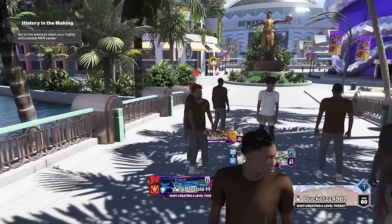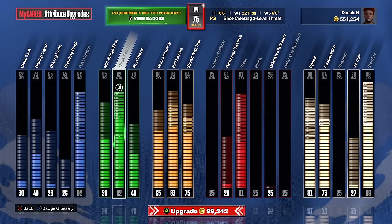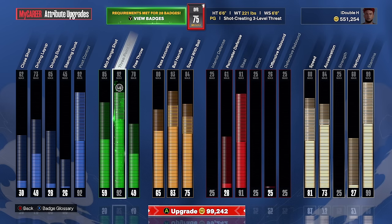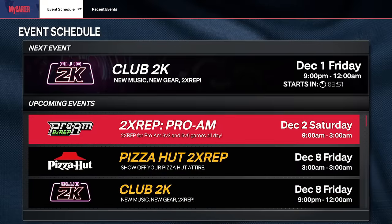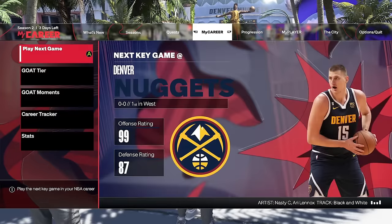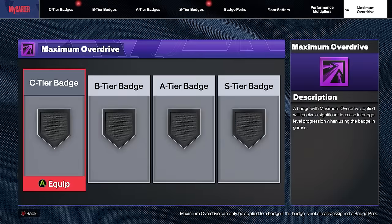We are in the park with the shot creating three level threat. We are a 60 overall. It is time to upgrade this build to our liking. We went with 92 post control to get gold unpluckable, 92 three-pointer, no mid-range because it's too expensive. 83 speed with ball to get the Jamal Murray behind the back dribble moves while still getting silver speed booster, 75 speed with ball for Magic Johnson, and 91 steal for gold steal badges. We got a little speed and acceleration, max stamina, and now we are a 75 overall. It's only November 27th but we are officially ready — this 6'6 shot creating three level threat is going to be dangerous.